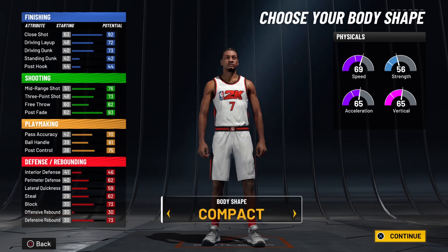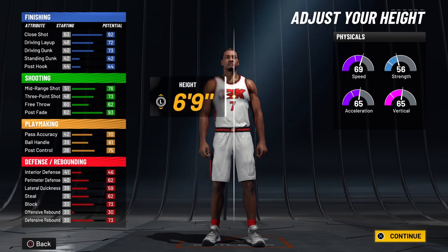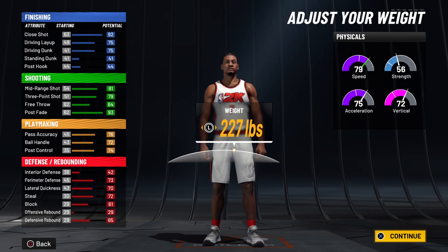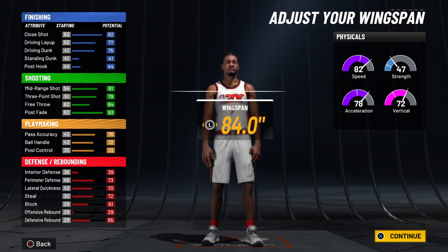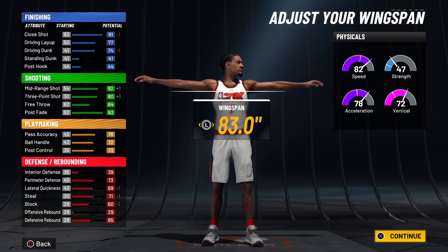Now let's get into the body type. Pick whichever you prefer — for now I'll be going with the defined body type. For your height you want to drop it all the way down to 6 foot 7; it will increase all your stats by quite a lot. For your weight you want to go all the way down to 186 pounds. Any lower does not add speed or acceleration, it only drops your strength — so this is the best weight for this build. For your wingspan you want to go down one tick to an 83.